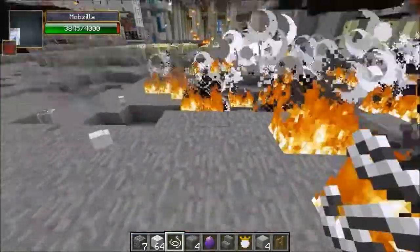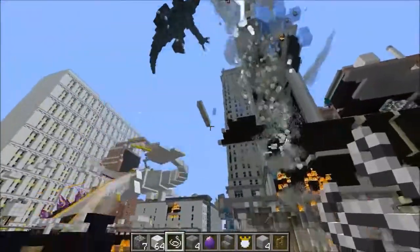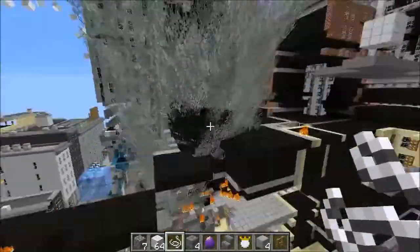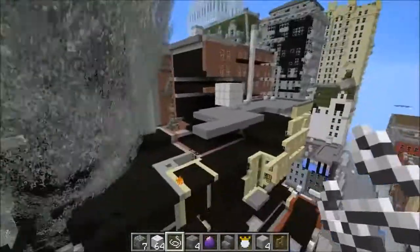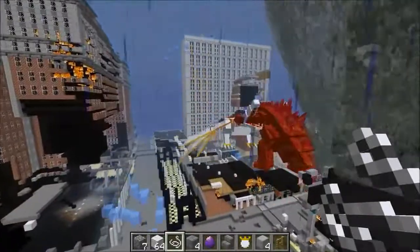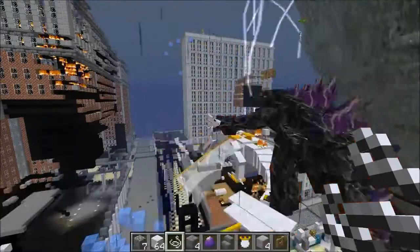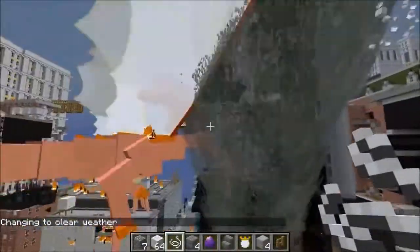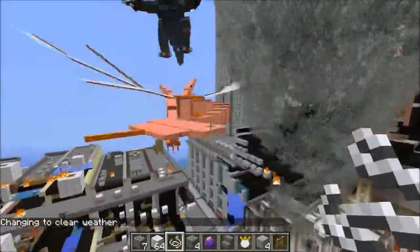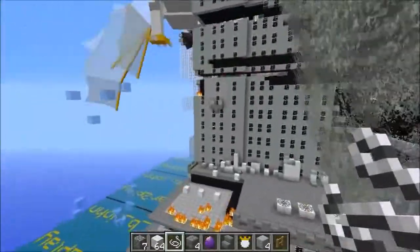We'll definitely try out the other ones too. I feel like we have to put a tornado next to Mobzilla again. The tornado landed perfectly — it's going right through the building, that's pretty sick. You can see all the blocks like flying all over the place. It's actually starting to rain too — I think I'm going to turn that off. There we go — Mobzilla is getting tossed into the buildings while a tornado is coming by at the same time. Mobzilla has taken flight!